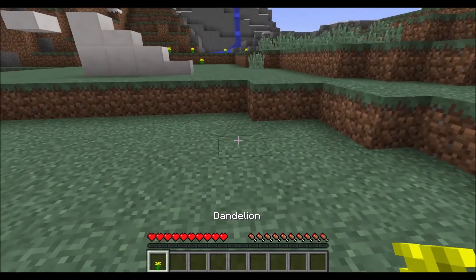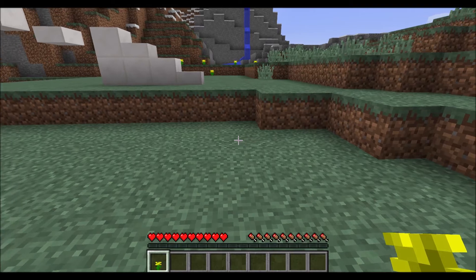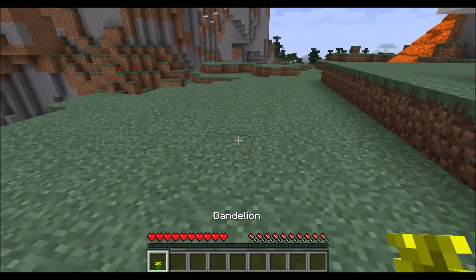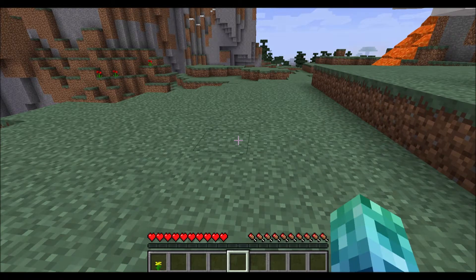You'll notice on your hotbar that one of these slots is actually outlined a little bit more than the others. That's the current one for your main hand. You can move which one it is by pressing the numbers on the top of the keyboard or by scrolling with your mouse.